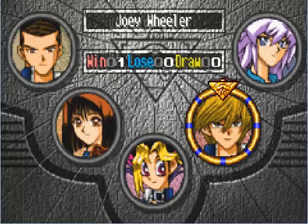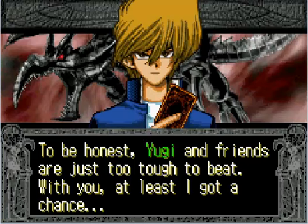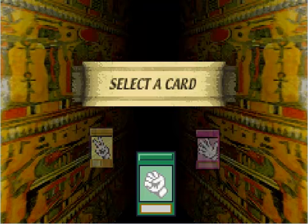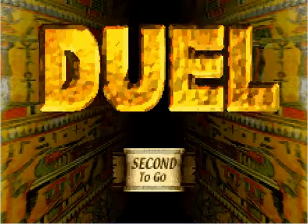I'm going to take on Joey Wheeler again. To be honest, Yugi and friends are just too tough to beat — with Joey, at least I've got a chance. Don't take me lightly, Joey. I destroyed your Red-Eyes last time. I lose the coin flip and go second, which isn't too bad — I'll just sit back and see what he does first.